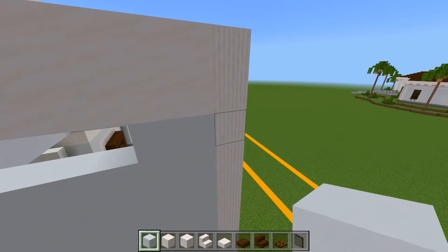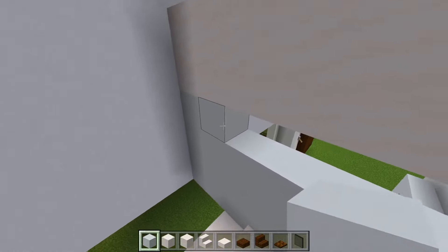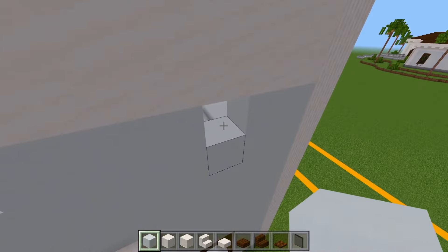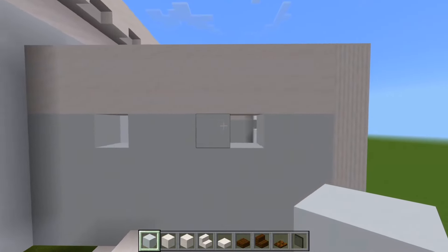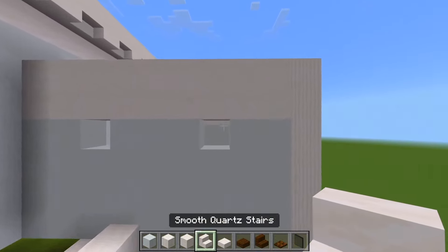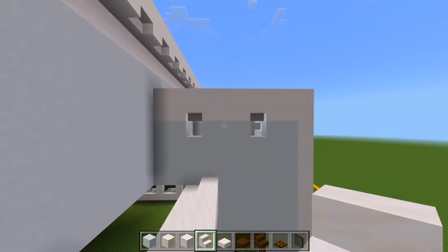We'll place two right up against the pillar. We'll look at this wall — place two, skip over this space, and fill in three. We'll also be sure to leave that space — so we have two small windows right here on this wall. Above them, I decided to add an upside down smooth quartz stair lined up at the bottom layer of the quartz.